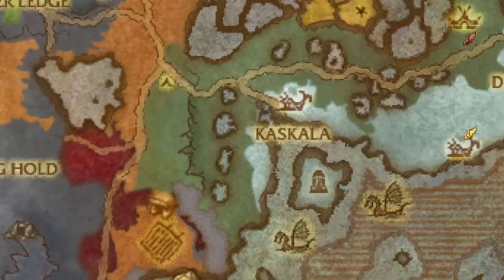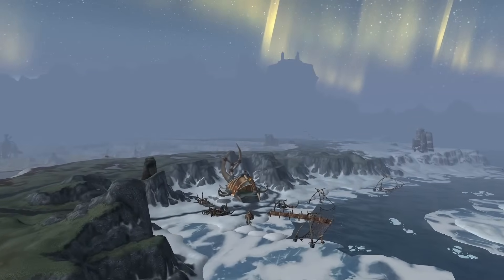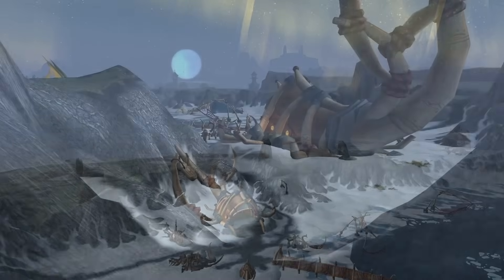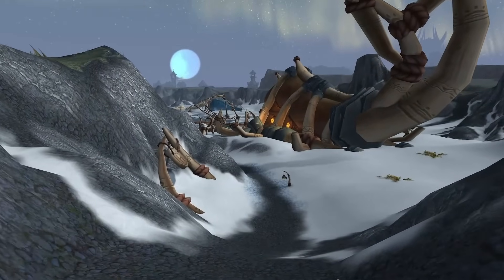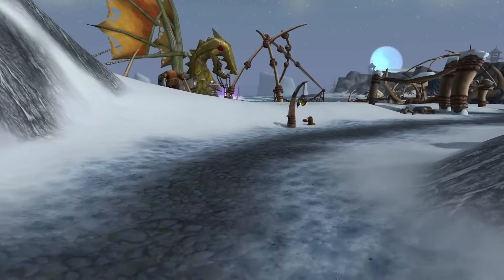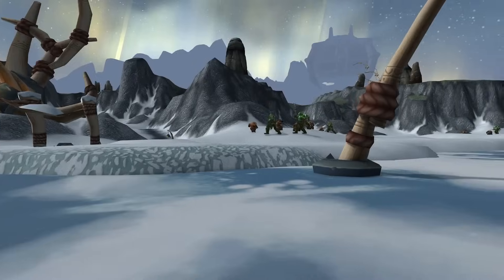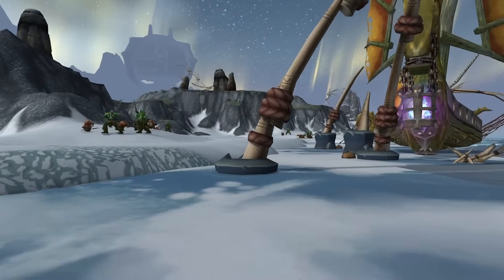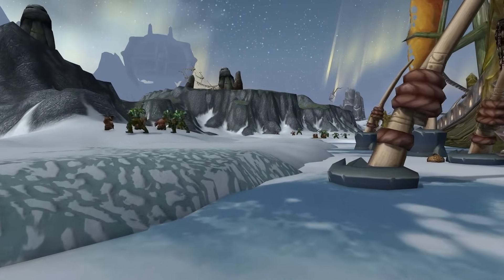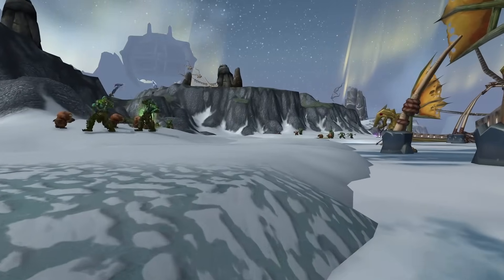We now travel to the east to a village called Kaskala. Once a thriving Tuskar port on the eastern coast of the Borean Tundra, it now lies in ruins. It was the former capital of the Tuskar and their largest port until the Kvaldir longships emerged from the mists, initiating a brutal onslaught. The survivors sought refuge in Unope to the east, where many remain. Kaskala is known for its stone statues, which are said to house the spirits of departed Tuskar elders, making the Kvaldir invasion even more heartbreaking.